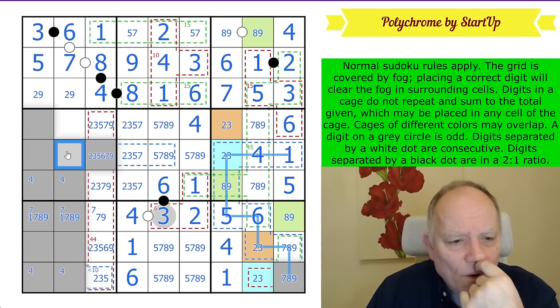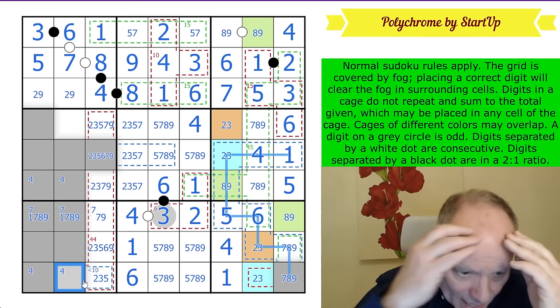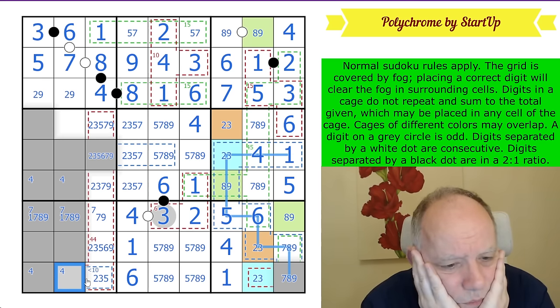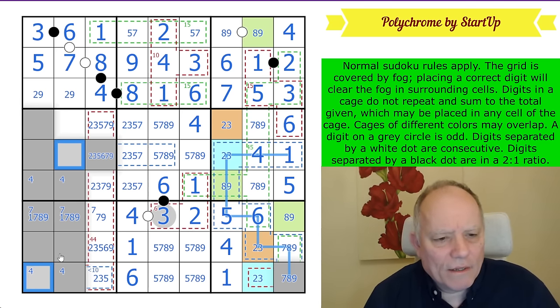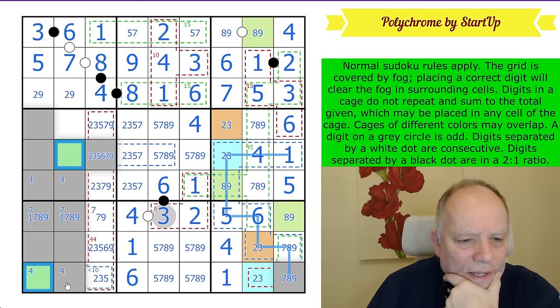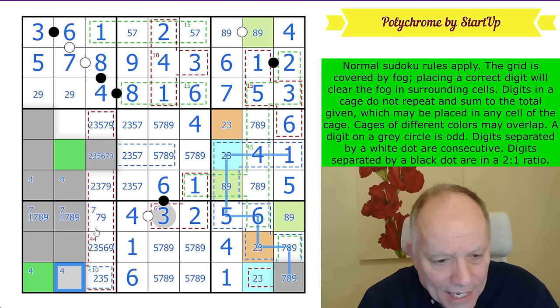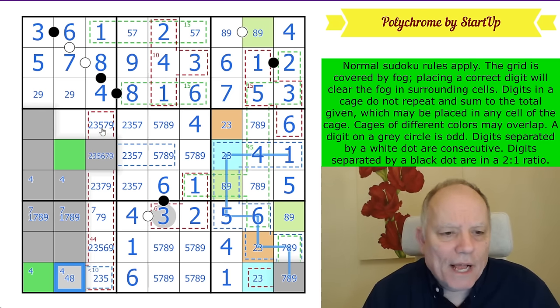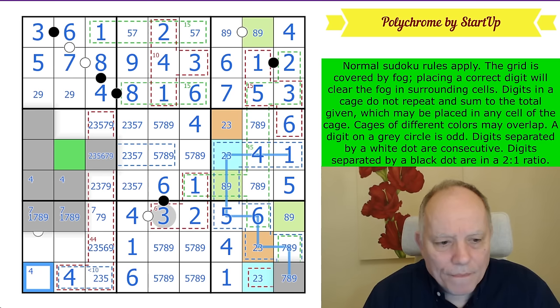This can't be four, so the four is down here somewhere. Actually this can't be eight — what does that mean? The eight in the red cage — one of those two is an eight. The red cage has just gone around the corner here, so this digit has to be four or eight. We know it can't be eight because of this blue constraint, so that's definitely a four. And now the red cage has stopped there, so the eight in the red cage can't be here — it's here.